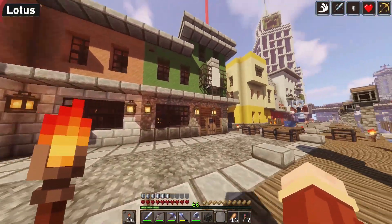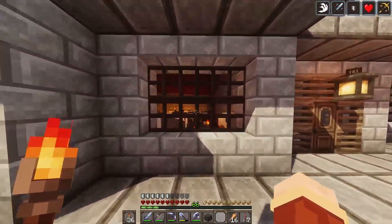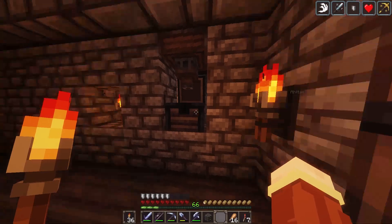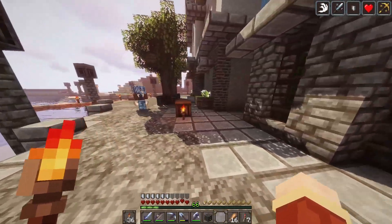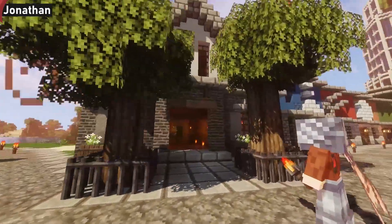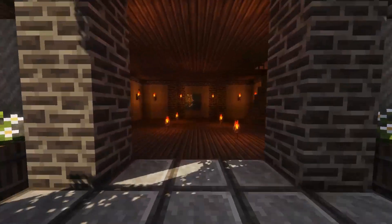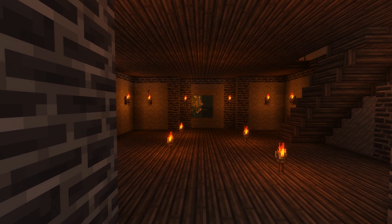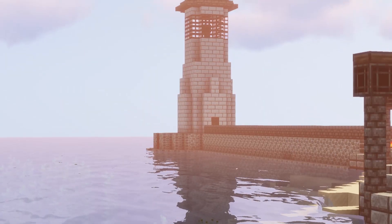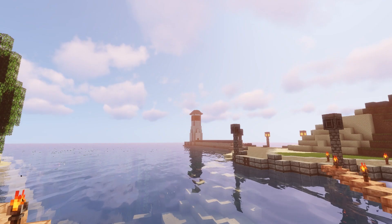We've got some practical buildings: a cow farm, an egg farm — actually more of a chicken farm — some sheep just stacked in a building, and a sugar cane farm which is actually really useful. Then we have the town city hall, though there's really no point to it yet — it's all in progress. We also have our pier with a lighthouse with a crappy looking roof that I built.